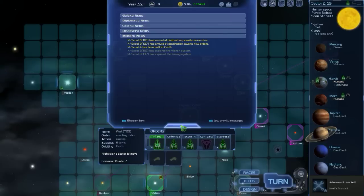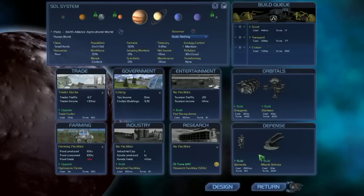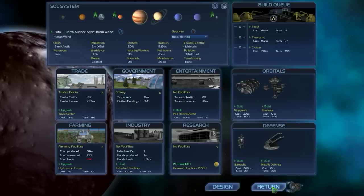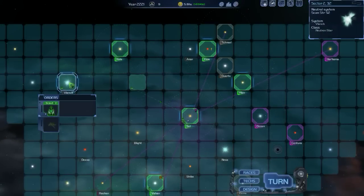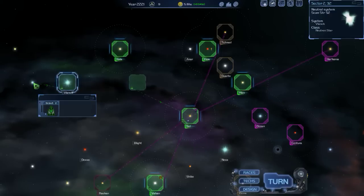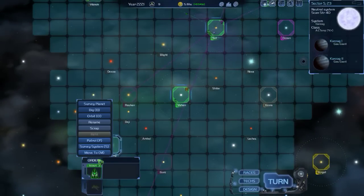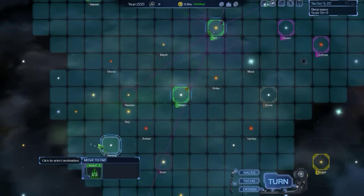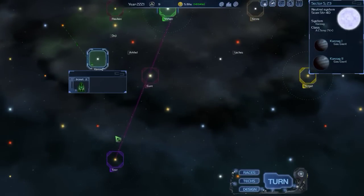Hey, we got an achievement — Noah's Assistant. I have no idea what that means. If anybody knows what that means, please post it in the comments. In the meantime, some of our scouts have reached empty systems apparently. Let's move you there. We've got two gas giants — nothing exciting there. Let's issue a move order to that orange star there.